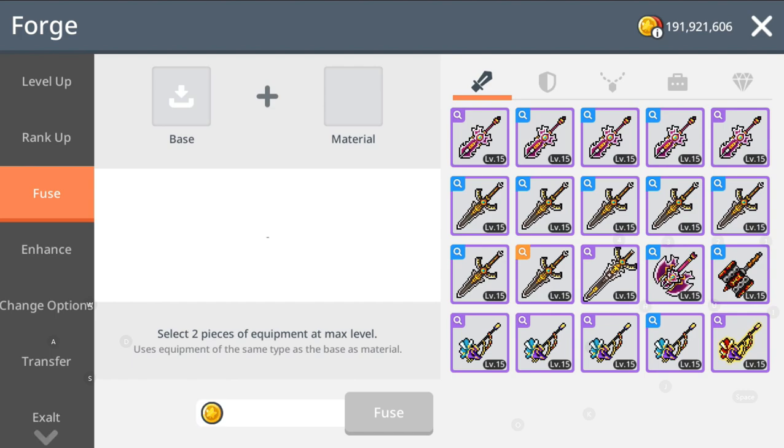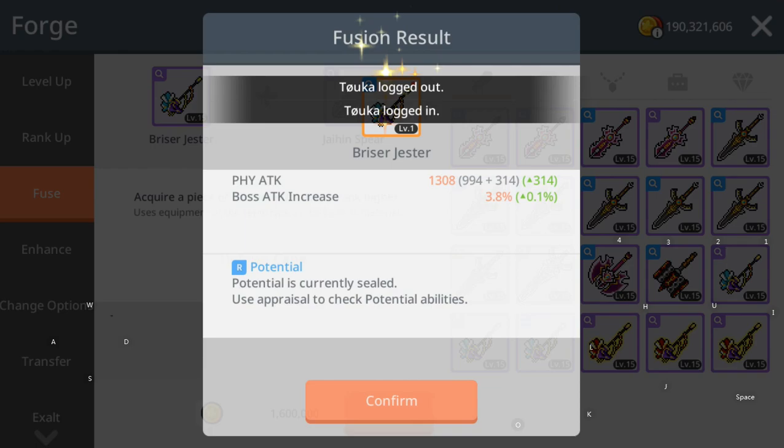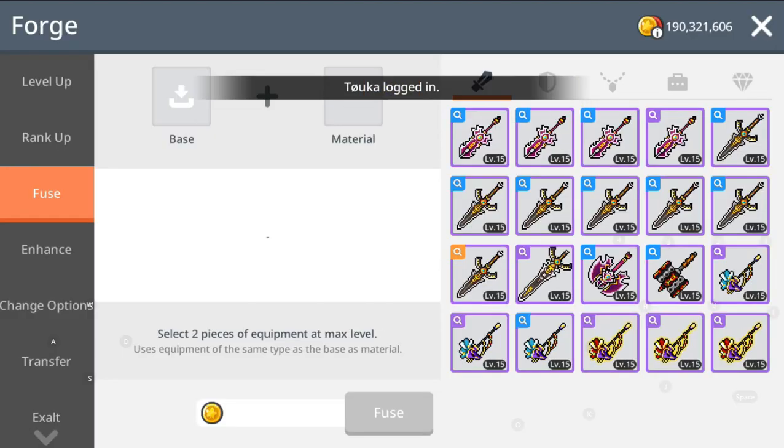Oh no — Ungard canes. If I ever get a fusion from Ungard canes — like for my legendary or whatever — I will knock my head on the wall.